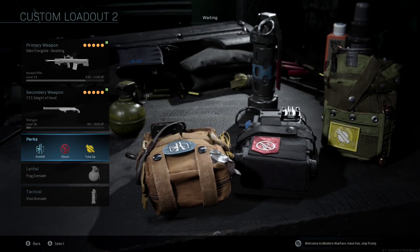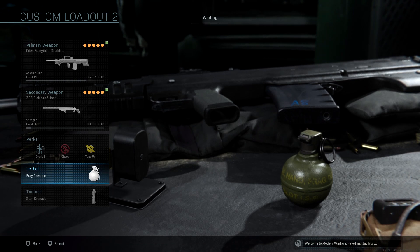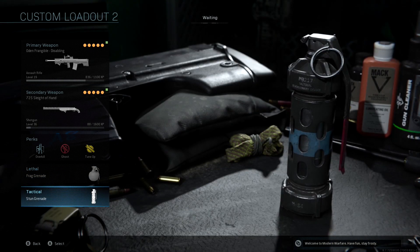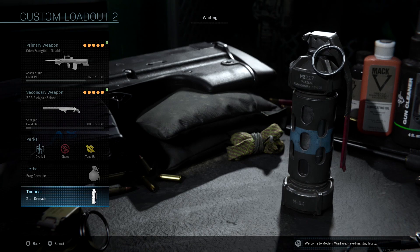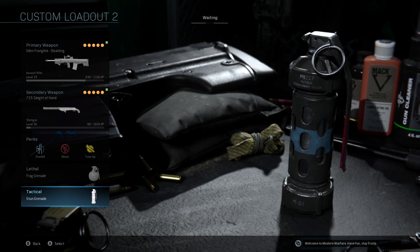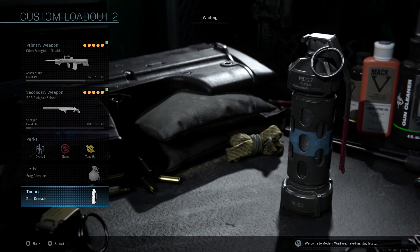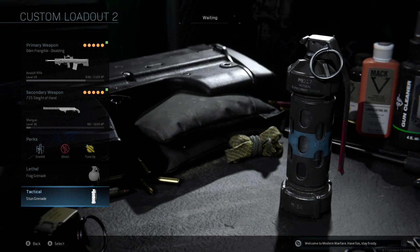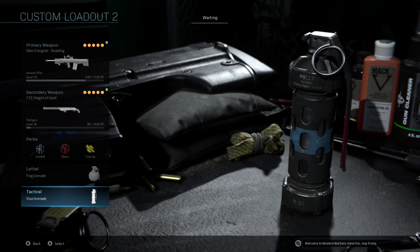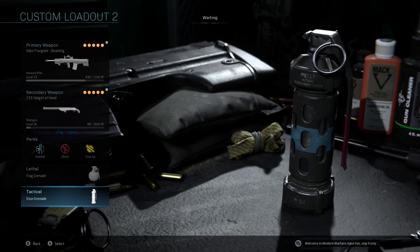For lethal, we're running a Frag Grenade — obviously we're staying back a little bit. If you want to run a Claymore you can, it depends on how much you're going to camp, but I think the Frag is really good for this class setup. For the tactical, I originally had Snapshot Grenade but I'm changing that mid-video — I want you to run a Stun Grenade instead. Because the fire rate is so slow, people can run off your screen before you get bullets out, so the Stun lets you slow them down and land your shots. Very clutch.